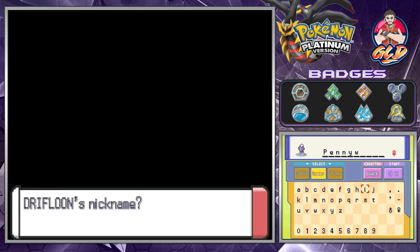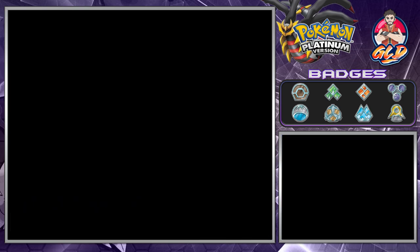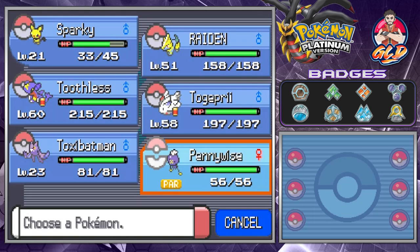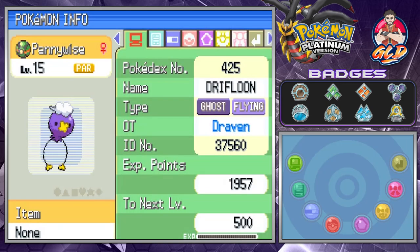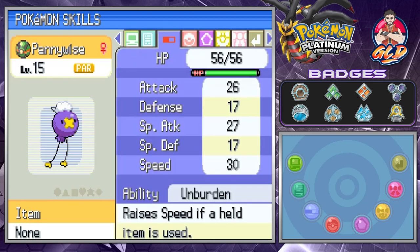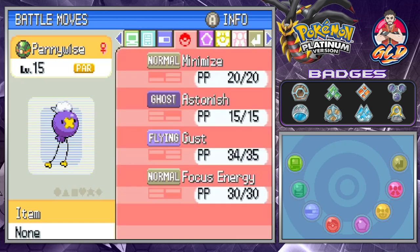So here we go, Pennywise — it's been a while! Let's take a look at the new Pokémon we just caught. Drifblim is a Ghost and Flying type Pokémon, the first of its kind, and it has the ability Unburden which raises its speed if a held item is used. It has some pretty good moves: Minimize, Astonish, Gust, and Focus Energy.